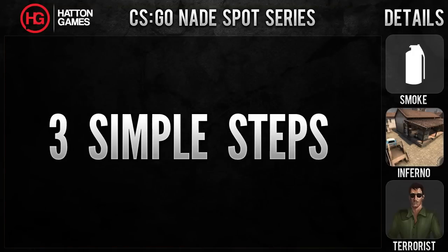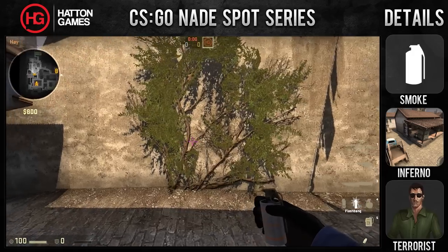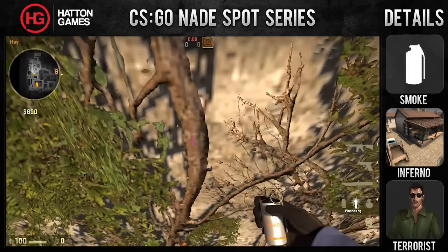To throw the smoke, follow these three simple steps. Step 1: Position yourself against this vine on the wall near second mid.